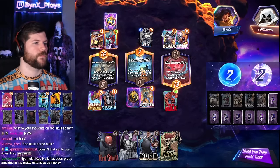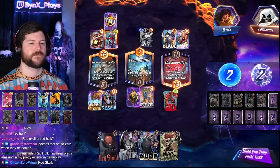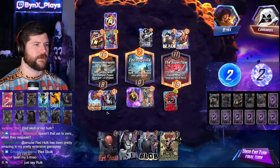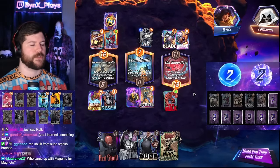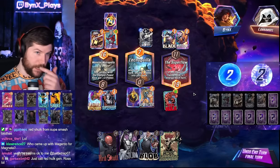Does it set to zero when they respawn? Nope — it has no target because it can't target anything. Red Hulk. The first Taskmaster dies while it still has the power, and then both Taskmasters are like, what am I supposed to copy? It actually used to work too, because it would look at the old Taskmaster which died with a bunch of power, and copy that.